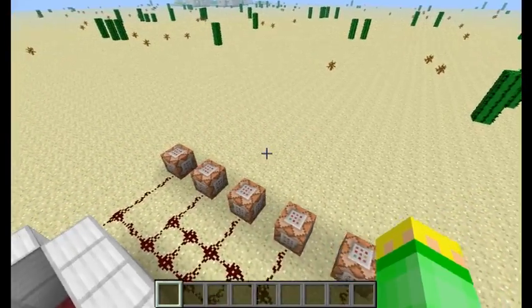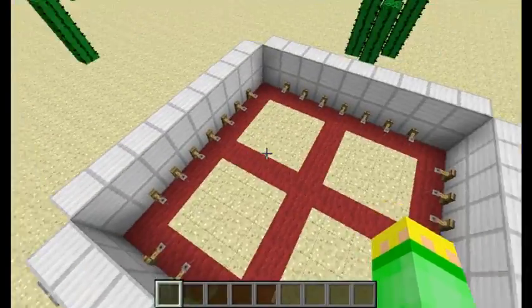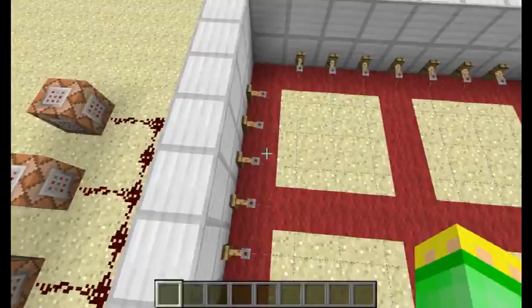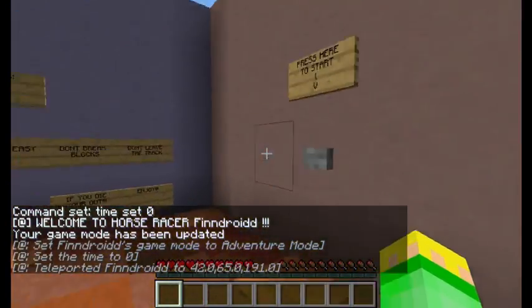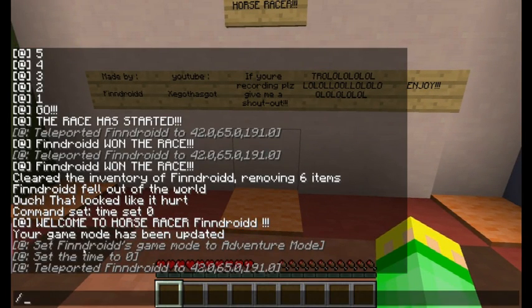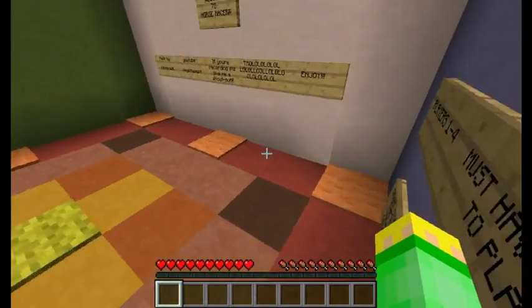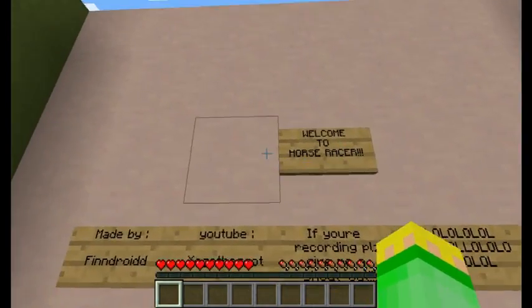I'm just going to go over the basics of this minigame. You'll spawn on this tripwire hook thing here, but I don't want you to spawn there, so I set tripwires with command blocks that teleport you to the main lobby. That's where I want you to be. You'll be teleported there in adventure mode, time set to zero, and it will say 'Welcome to Horse Racer, FinDroid.'